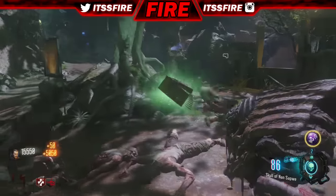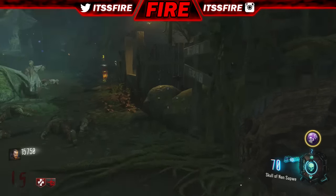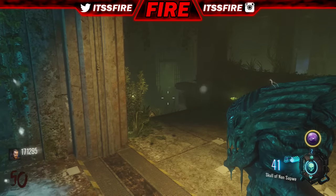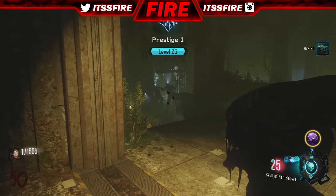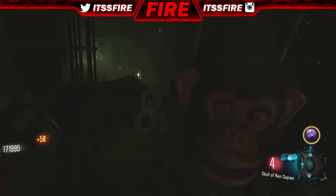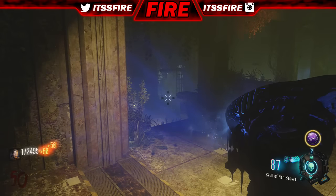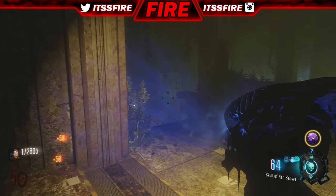Another cool glitch — as you guys will see at the end of the video — is if your skull is running really low and you have monkeys or grenades: you hold the trigger to vaporize (R1 or R2, whatever you have it set to), and then throw a monkey while still holding that, and your skull will instantly recharge to 100 right after you're done throwing the monkey. I tried it on accident and it just happened to work.